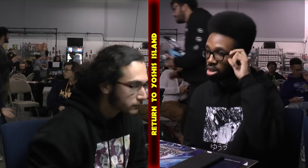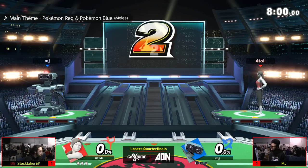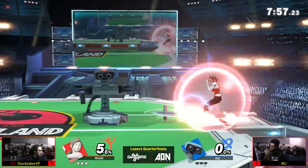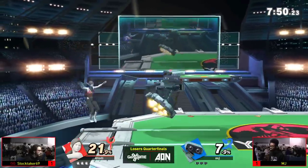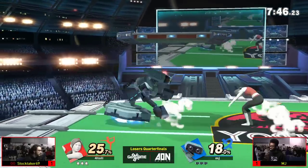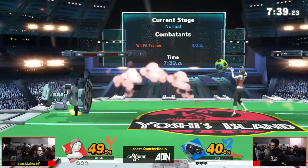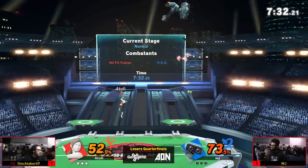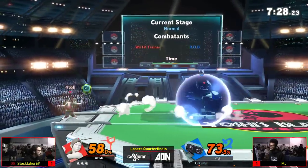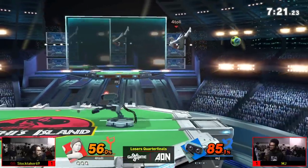Stocktaker is going to stick with Wii Fit Trainer — that was a very dominant game. We might see a switch back to Palutena but he claims to be a Wolf and Palutena dual main; however, he plays an equal amount of so many characters. It's difficult to pin Stocktaker down. His reasoning for why he picks what he does is fairly abstract — he feels the flow, and if it works it works. If it doesn't, he'll change it up, and MJ has a good character to at least disrupt that flow.